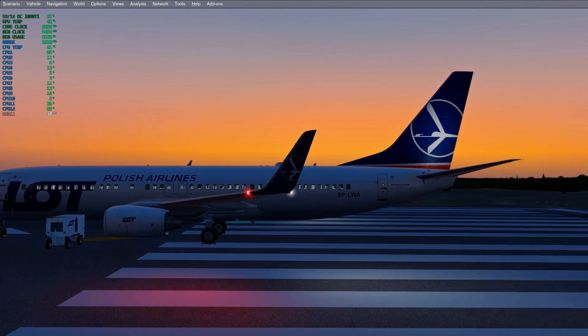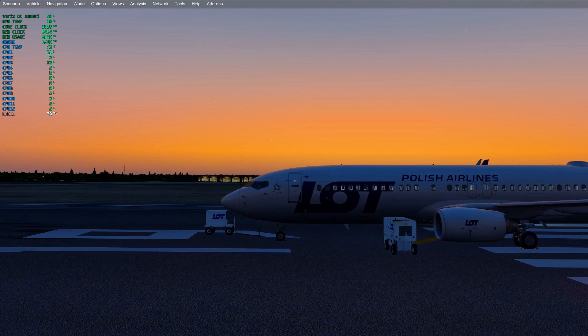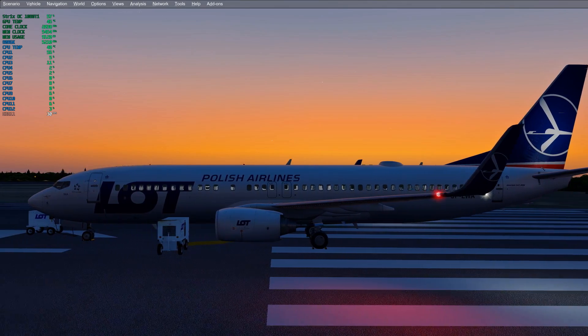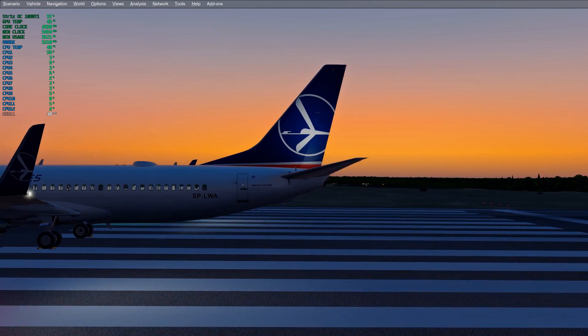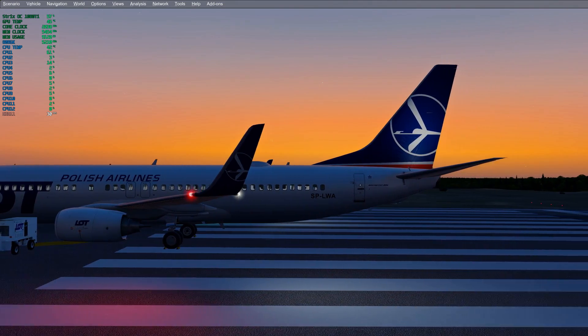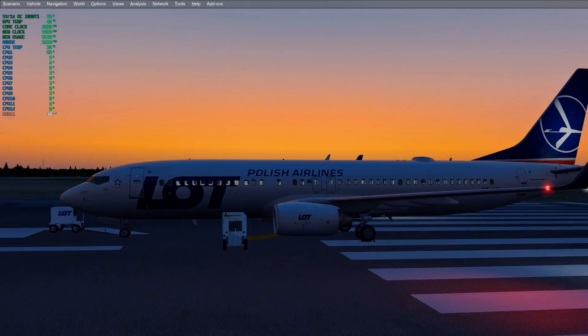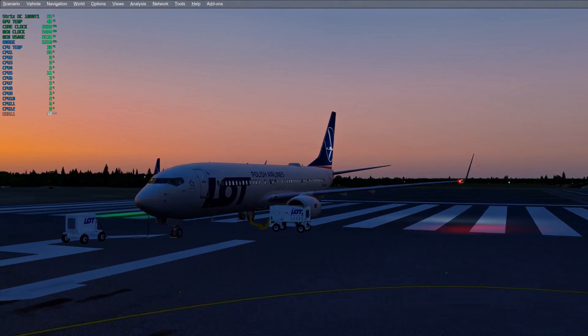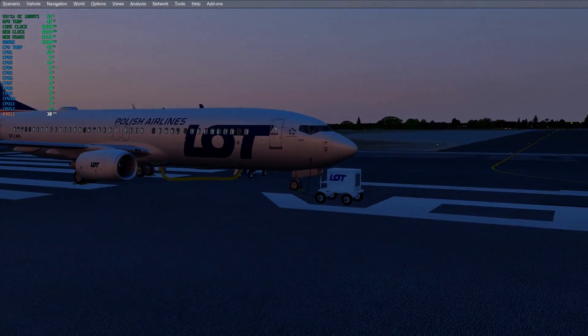The downside of this is the sharpness. If you look at the Star Alliance logo, it's quite sharp, but as soon as I move it gets a bit blurry. You also get some ghosting effects if you look at the winglets. But at least you get a stutter-free experience, which is good.